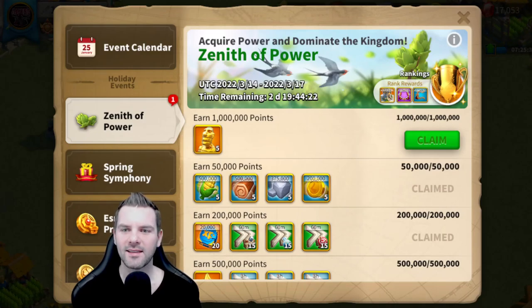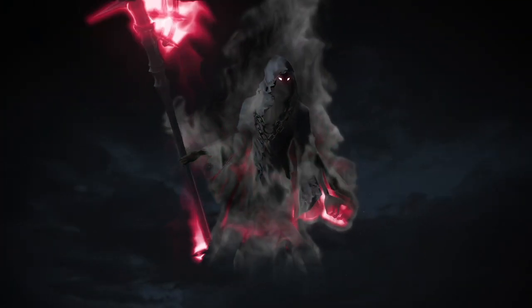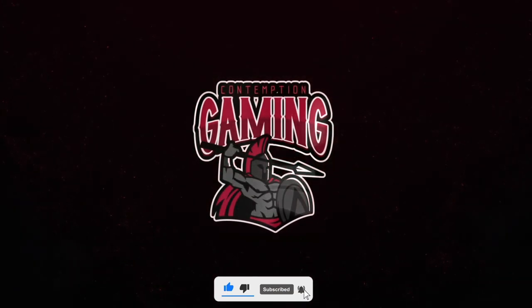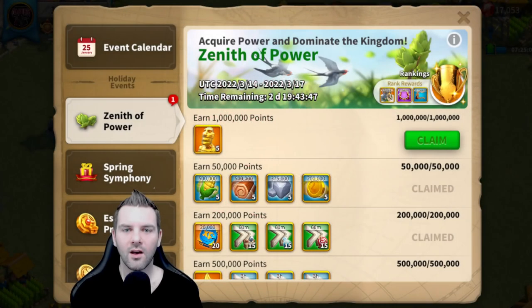How's it going everyone, I'm Contemption, and today we hit a million power on the Zenith of Power event for five legendary sculptures. I've been saving research speed-ups for a while — we had a kingdom buff, I got scientists, we had a rune — so I definitely needed to take advantage and use my research speed-ups as best as possible. Stick around through the intro, please hit like and subscribe; this free-to-play account has hit a milestone.